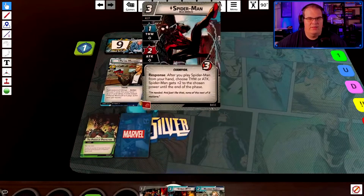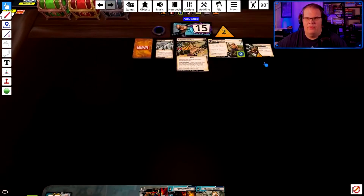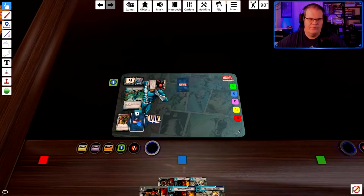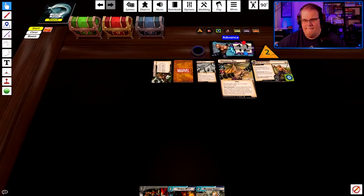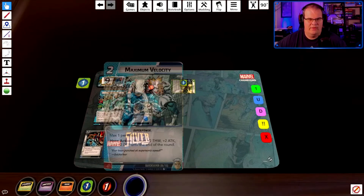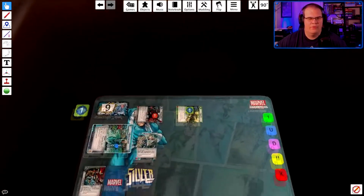So two-three to play Spider-Man, with plus two thwart, he'll thwart for three, removing Super Absorbing Power. Then I'll flip up using my Emergency Teleporter to pull out Iron Fist. Iron Fist comes out with a tough status and two mystic counters on him — nothing but tough on him because he's going to attack. He'll do three damage total: two from the attack, one from the mystic stun, which will stun Absorbing Man. Then I'll play Maximum Velocity for plus two thwart and attack — thwart for two, ready, attack for three.